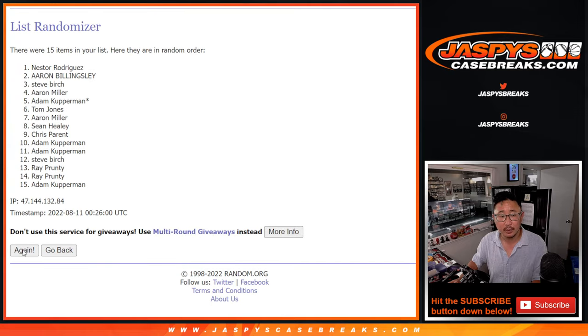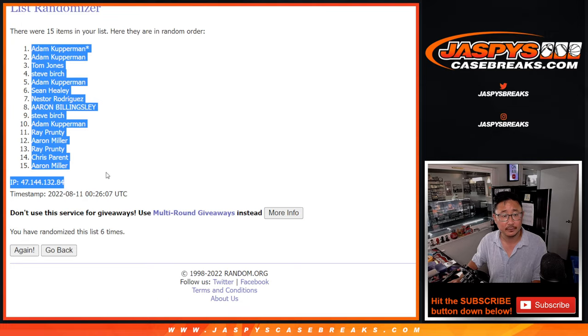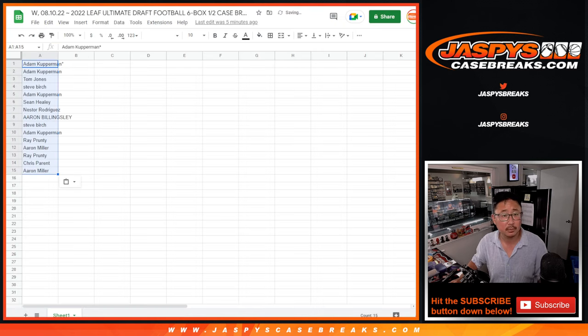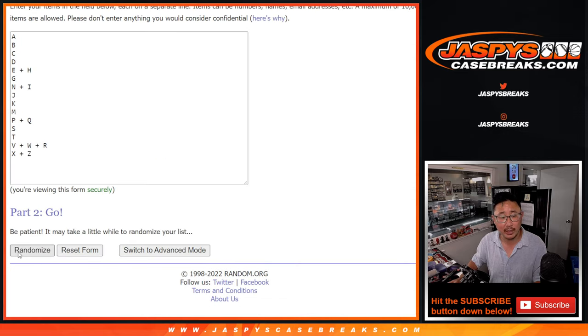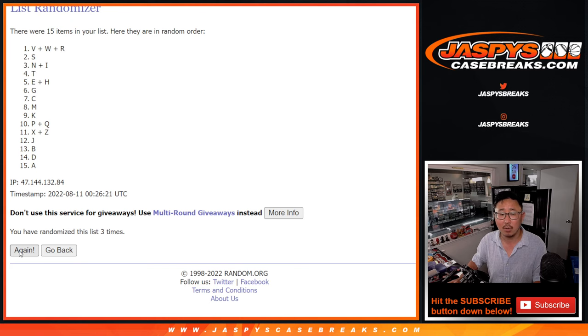Rolling one, two, three, four, five, and a sixth and final time. Adam down to Aaron after six. Two and a four six times for the letters — one, two, three, four, five, and sixth and final time. We've got T down to K.